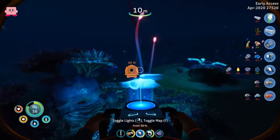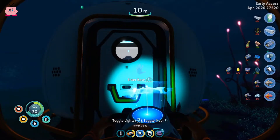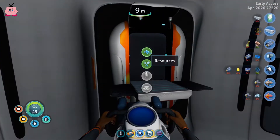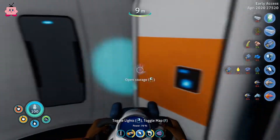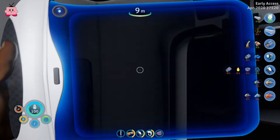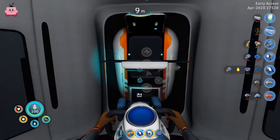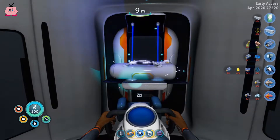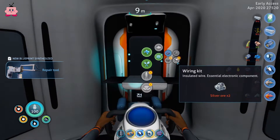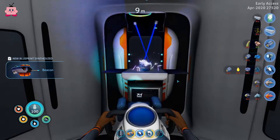What I really like about Below Zero compared to part one is that you have the sea glider so early. It makes you so much more mobile. We had enough titanium already — doesn't matter. Let's make ourselves an O2 tank, and now we got new blueprints which are nice as well.